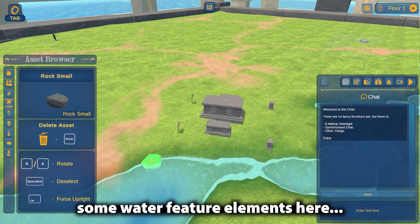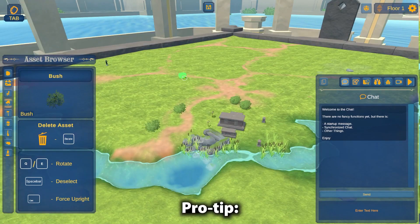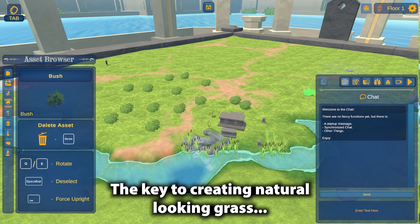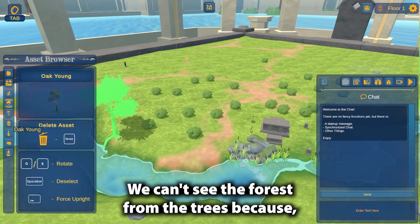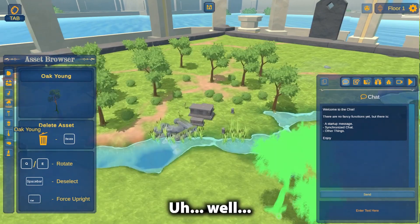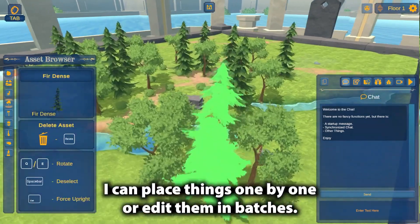I'm just going to put some water feature elements here and add some plants. Protip: the key to creating natural looking grass is just clicking madly. We can't see the forest from the trees because we have no trees. I can place things one by one or edit them in batches.